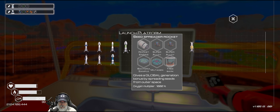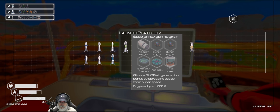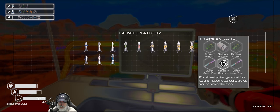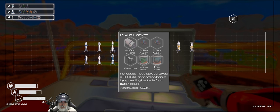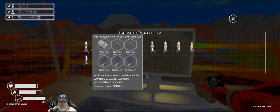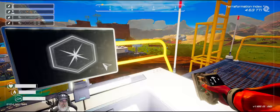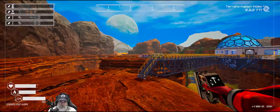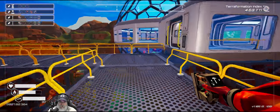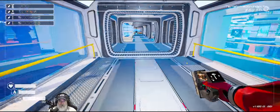Let's pin the seed spreader - that's the one that gives us oxygen - and then the plant rocket. The plant multiplier is 1250, and the other one is 1750. I never noticed that before, I didn't realize that the plant rocket had a little bit higher percentage. Let's gather up all the stuff we need to do this.